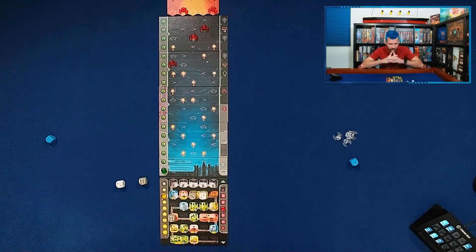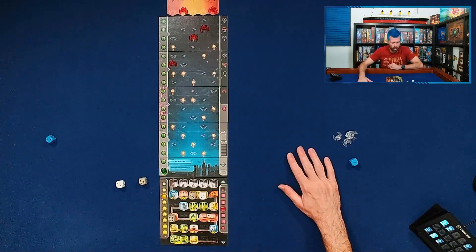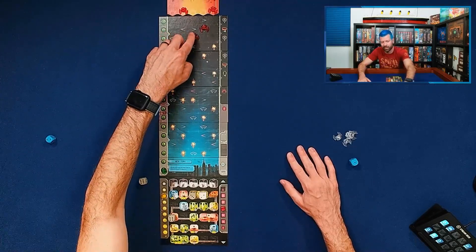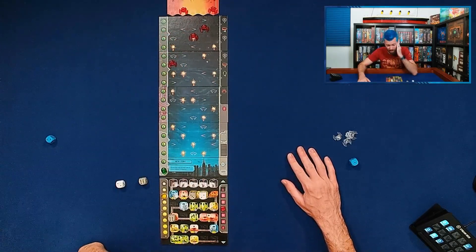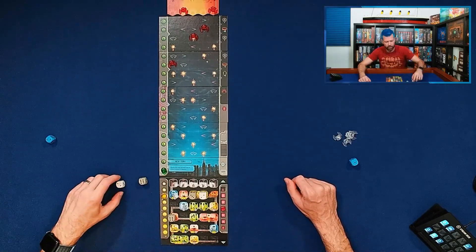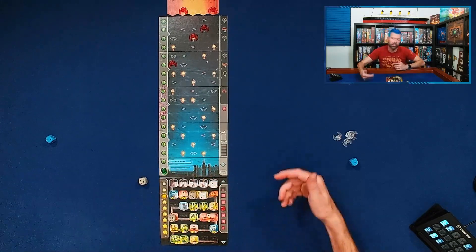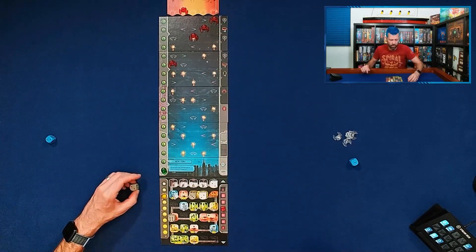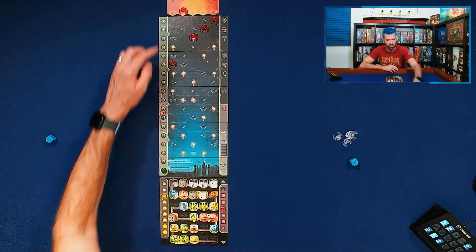I could put a six or even a two here, spend three energy, and essentially blow up that one ship. But it's nowhere near my base — that just doesn't feel like it's worth the energy. I'm not seeing a way to put any other ships onto attack spaces. So I'm going to put the two over here on the anti-air gun. That subtracts one from the amount the ship will move, so it's just going to move one space. That re-rolls this last die — I'm looking for a lower number. Two seems great. I'll throw that on this anti-air also, so this moves one space.